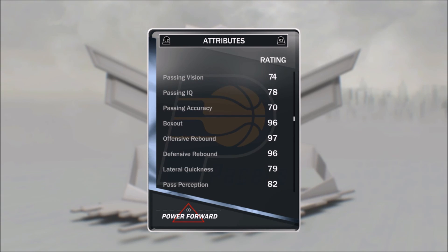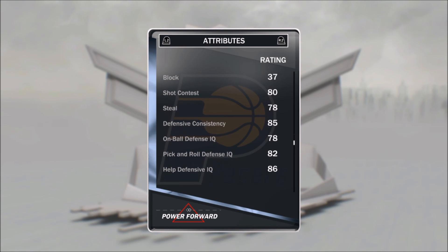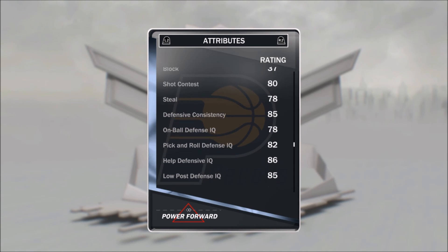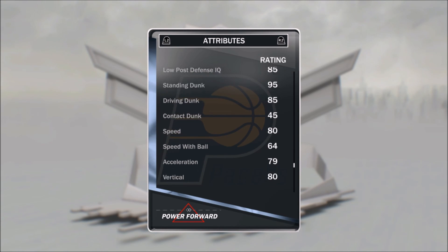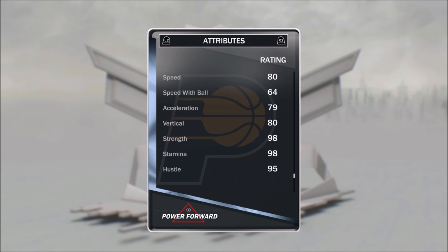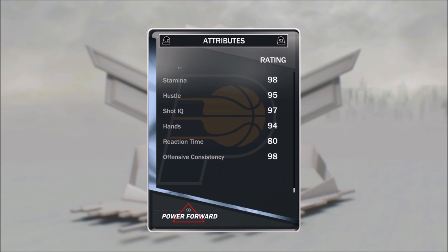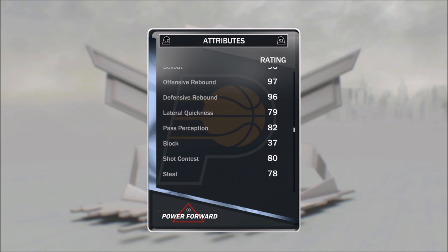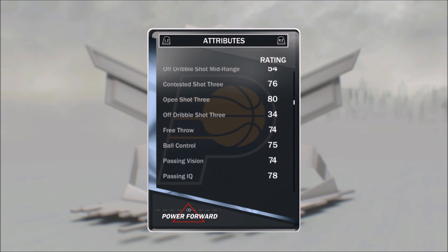Box out is a 96 — wow. Offensive rebound is a 97 and defensive is a 96. Defensive consistency is an 85 — that's really good. Standing dunk is a 95 — that's nice. Speed is 80 — that's actually really nice. Strength and stamina are both 98. Hustle is 95. IQ for shot is a 97. Hands is a 94. Reaction time is 80 — that's decent. Offensive consistency is a 98, and defensive consistency was an 85. This card looks awesome honestly.